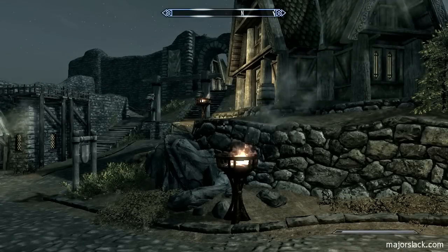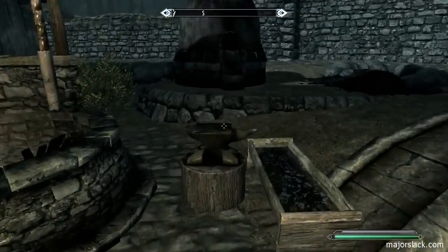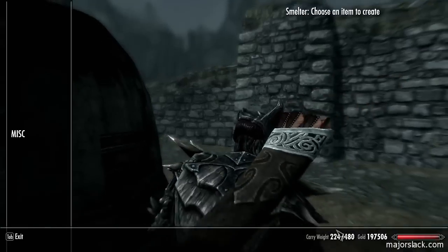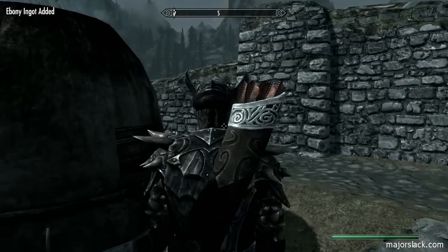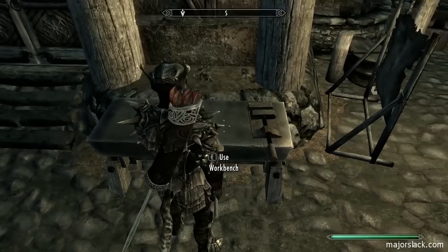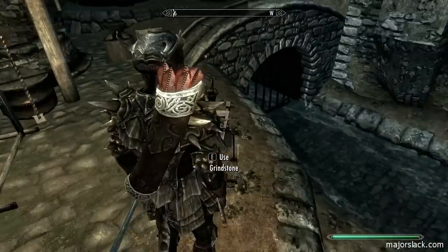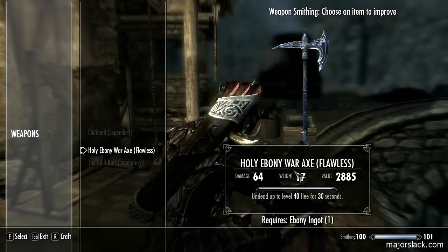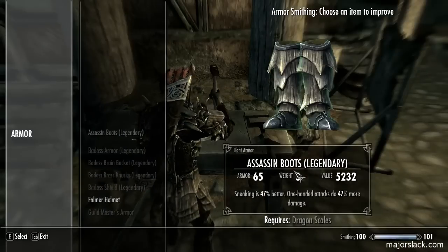All right, let's go do some - I was going to say blacksmithing, but the preferred nomenclature is slack smithing in the world of slack. The first thing I want to do is smelt some ebony ore into ingots. Got the ore, let's make the ingot. And next I want to do a dry run - I want to improve a falmer helmet and the holy ebony war axe. Should be able to do both with a single potion because I'm quick like a bunny. Got the materials for both.